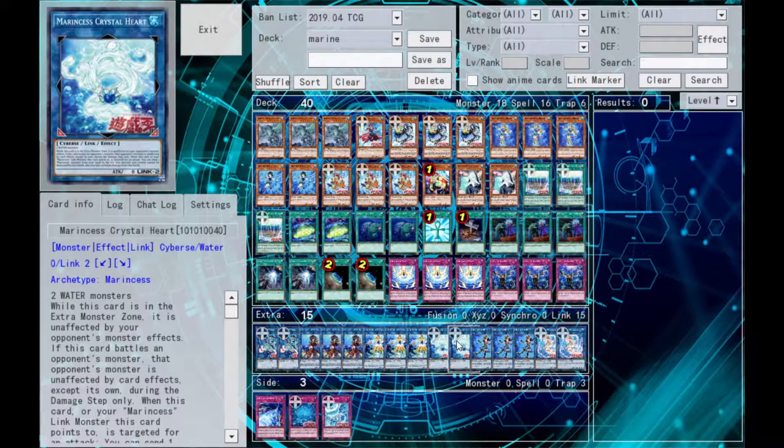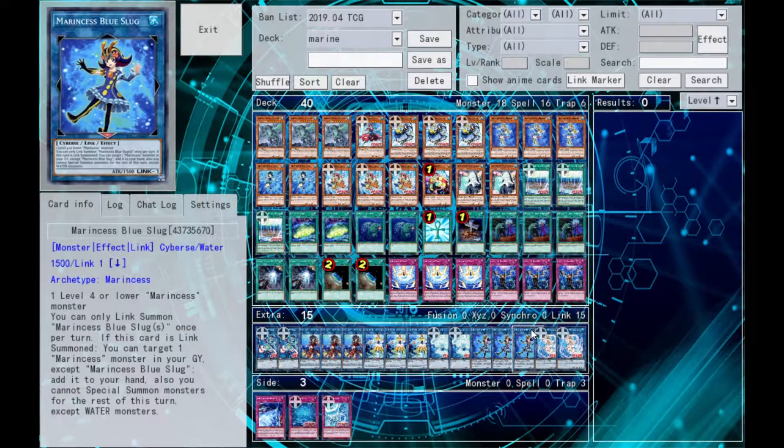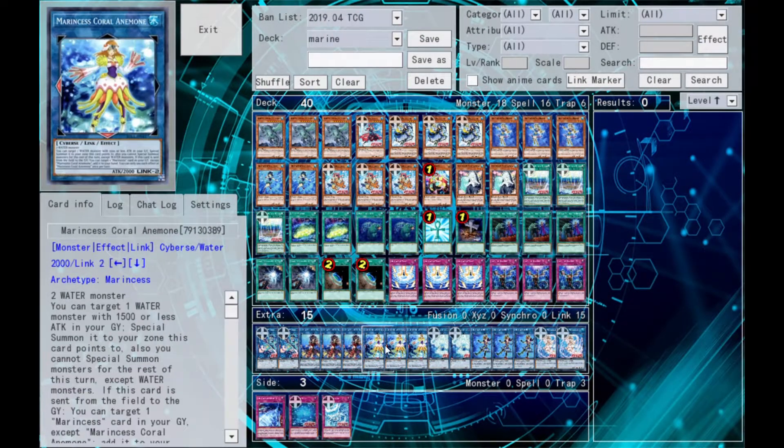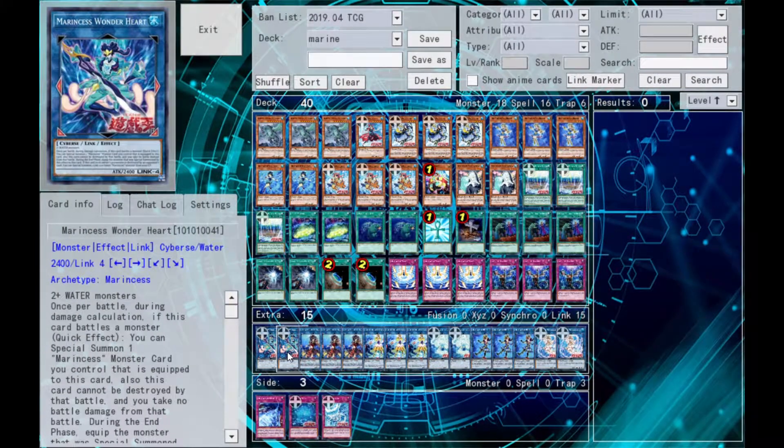So what is the importance of Crystal Heart? Marine Cess Battle Ocean states that all Marine Cess gain 200 attack, and they get 600 attack for each equipped Marine Cess card. Monsters you control in the extra monster zone link summoned with Crystal Heart are unaffected by opponent's card effects. So basically, all the link climbing fills up the graveyard with link monsters, and it makes your Wonder Heart or Marbled Rock unaffected by opponent's card effects — which is huge.